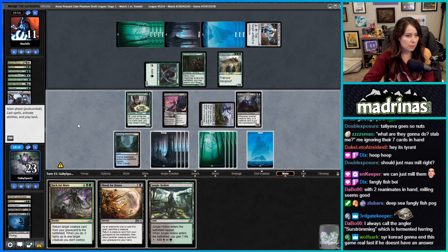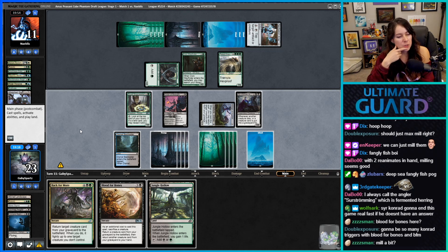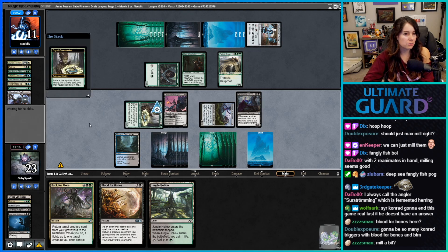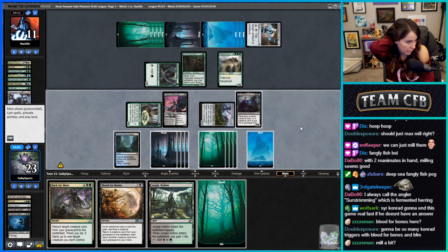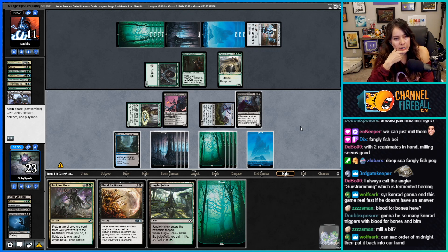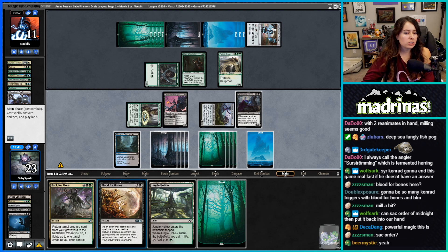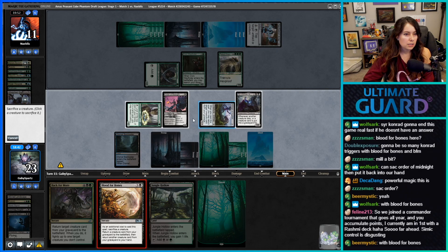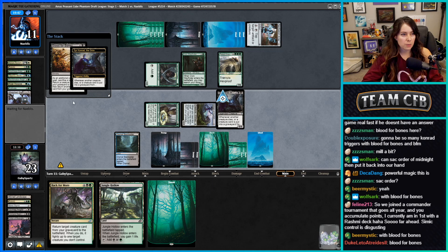What do I want to do? We could mill first — look at the top card of our deck. Then we could Blood for Bones, sacking Order of Midnight. Wait — at instant speed I think we might be able to sack Order of Midnight and put it back into our hand. Let's go — sack it. Yeah, Sir Conrad triggers. I forgot about the second part of Blood for Bones — I thought it was just a reanimate spell. That card's pretty good.